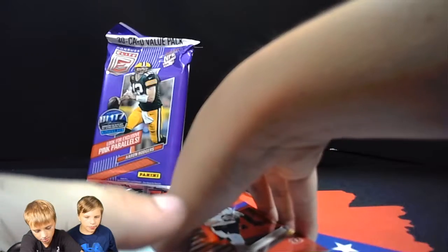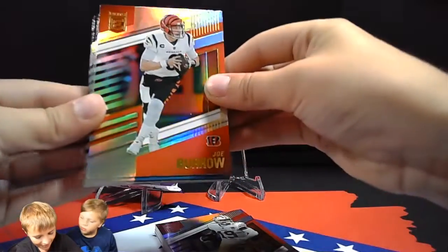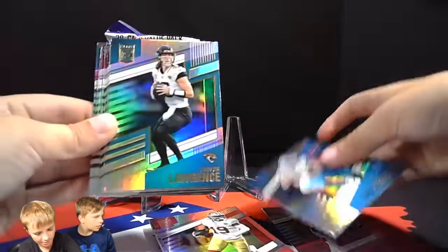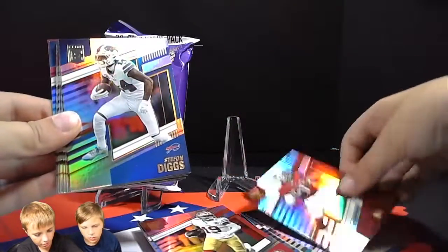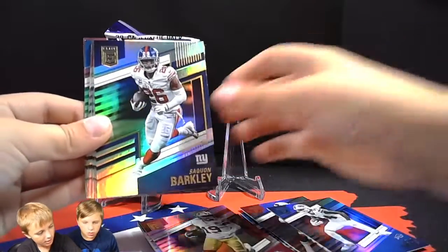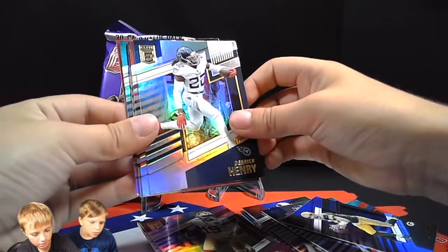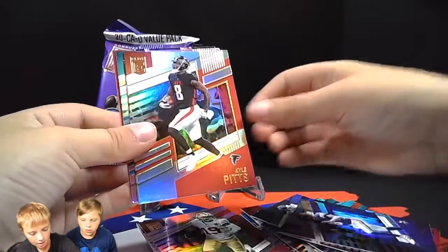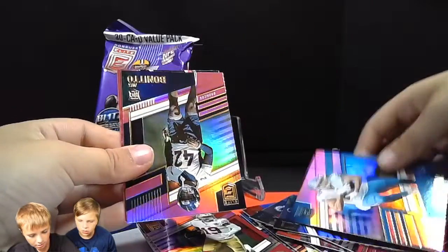Let's see what Rider gets. Joe Burrow, Debo Samuel, TJ Hockenson, T-Law second year, Michael Thomas, Kyler Murray, Stefon Diggs, Saquon Barkley, Jamar Chase, Aaron Rodgers, Derek Henry. I think we have one of the pink ones coming up — yeah, I can see it — Cousins, Kyle Pitts.